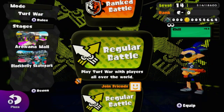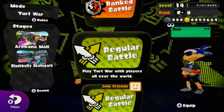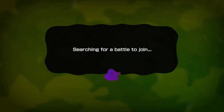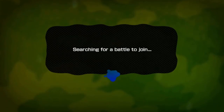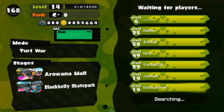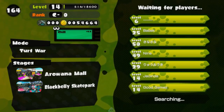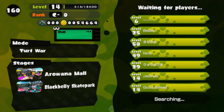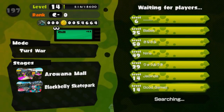Hello everyone, welcome back to another video. Today we're playing Splatoon, but if I touch the color green, the video ends. Basically, if I touch any object on the ground that's green, or if the enemy team is green and they shoot me, or I run in their ink, the video ends. If my team happens to be green, the video is not over from that point.